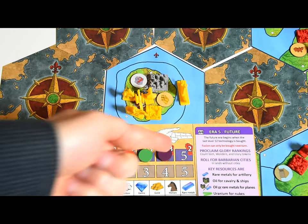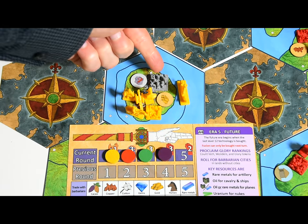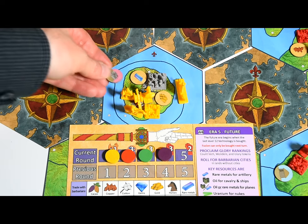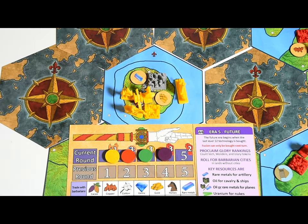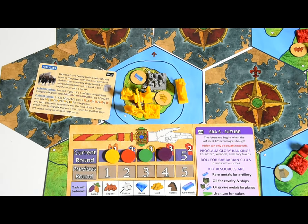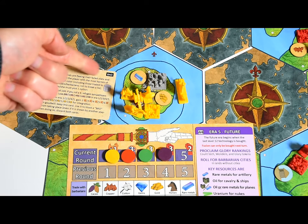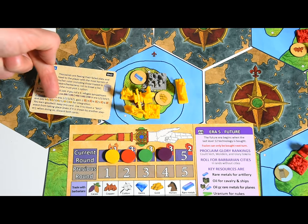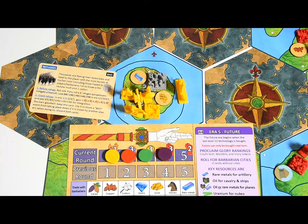Event cards: the last player in turn order picks a barbarian city containing no barbarian units and reveals its map token if still hidden. If a city state is revealed, players roll for it and no event is drawn. Otherwise, the last player draws an event card and resolves it. If the event applies to a barbarian city, it applies to the one just picked unless specified otherwise. Events labeled 'bad' can be blocked by any player who has earned goodwill from another card. If the event involves an auction, follow the technology auction rules. If the event triggers a battle, resolve it immediately — don't wait for the next combat phase.